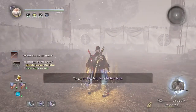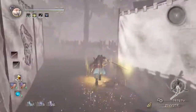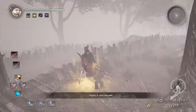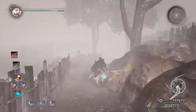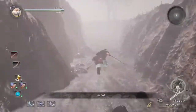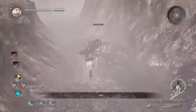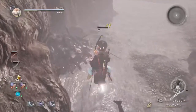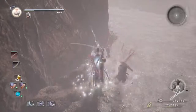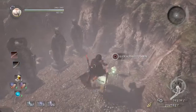For the next Kodama we're going to find, just wave-dash all the way down. When we get to the bridge, take a left, and then wave-dash all the way down this river — and you'll find the next Kodama.